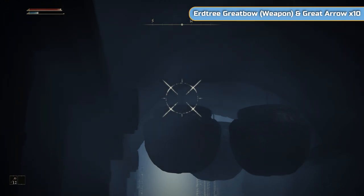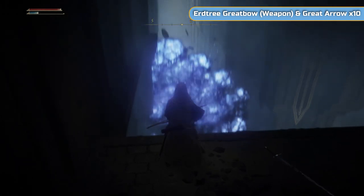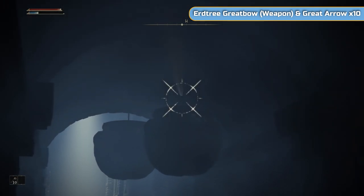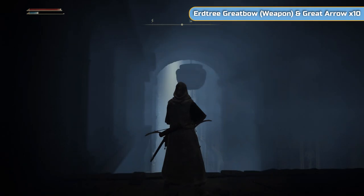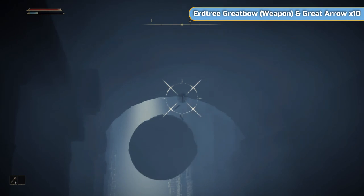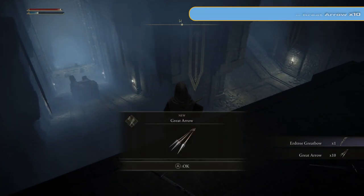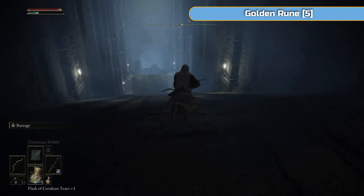You want to move to the left hand side - the chariot runs up and down the left hand side here and you've got these pots with strings holding them. What you want to do is wait until the chariot hits the wall, then shoot the arrow off so the pot is able to drop down to the floor. There we go - and this one will hit a bit further. And that's it - it's dead. So you've got the Erdtree Greatbow and some Great Arrows, which we'll never use, but most importantly the chariot is dead and will never bother you again.